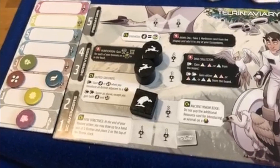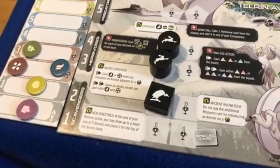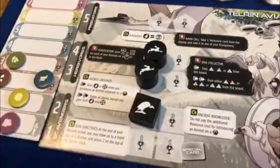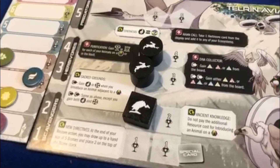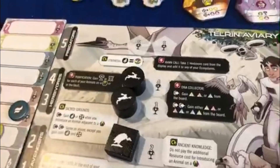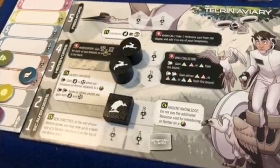Action one is to introduce an animal, which will cost you raw resources and sometimes some of your special resources. You pay more raw resources to introduce a bigger animal. Each animal introduced will get you prestige points and also open up one of these special actions. Let me show you how it works.